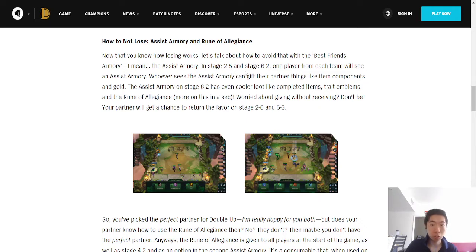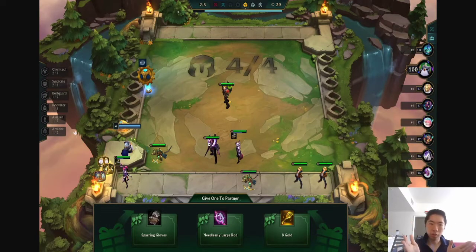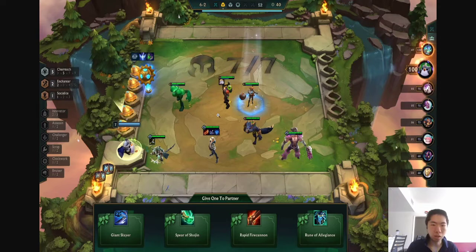In Stage 2-5 and Stage 6-2, one player from each team will see an Assist Armory. Whoever sees it can gift their partner things like item components and gold. The Assist Armory on Stage 6-2 has even cooler loot like completed items, trait emblems, and Rune of Allegiance. Your partner gets a chance to return the favor on Stage 2-6 and 6-3. So near the end of Stage 2, you're both guaranteed to give each other things — item components, 8 gold. And by Stage 6, assuming you live that long, you can give them full items. Really cool.